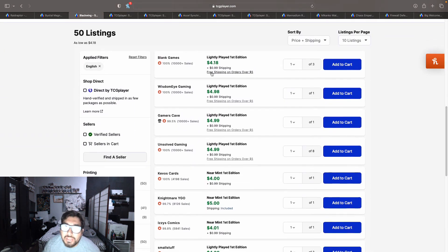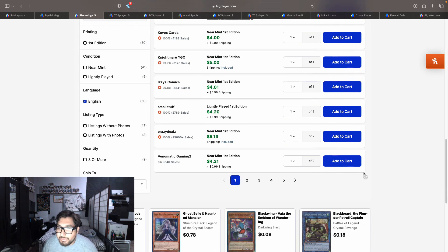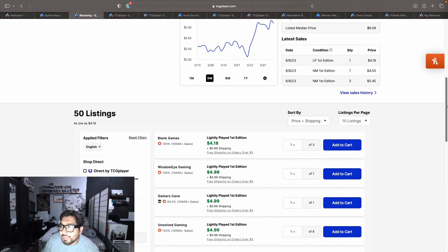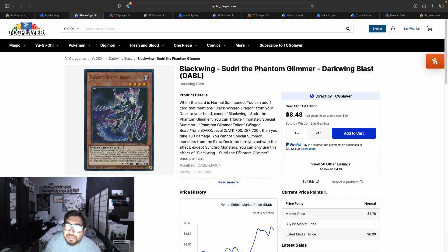We have 50 listings on the market, with listings starting at $5.18, $4.99, $5.00, $5.20, $5.19, and $5.21 with shipping on the first page. I know Blackwings use like three of these and this gets their play started. I don't know if Blackwings are going to make an impact this upcoming format. I know we have some synchro support coming out in Duelist Nexus, and maybe Blackwings might take advantage of some of that, though I think most of it is for starter synchro decks. Let me know how you feel about it in the comments below.